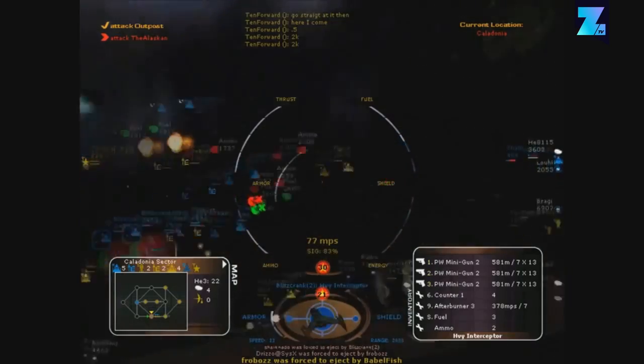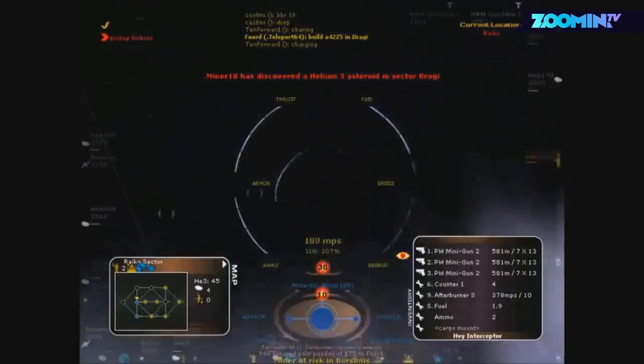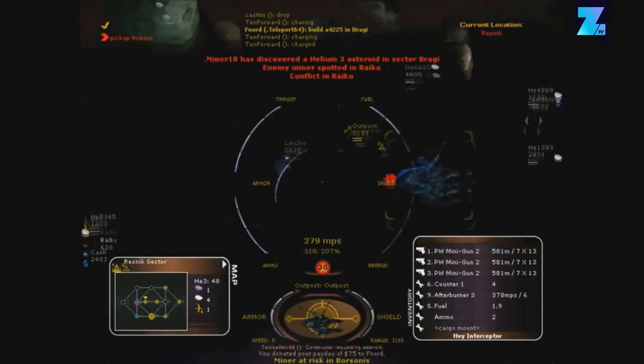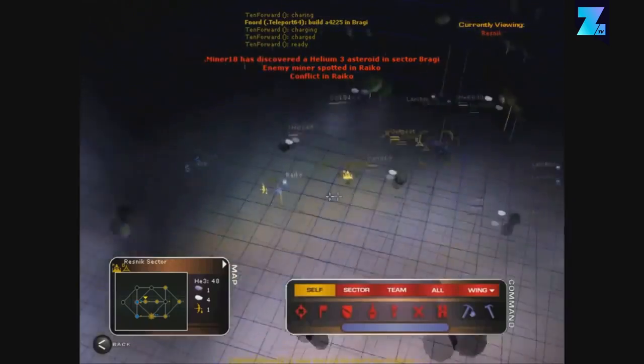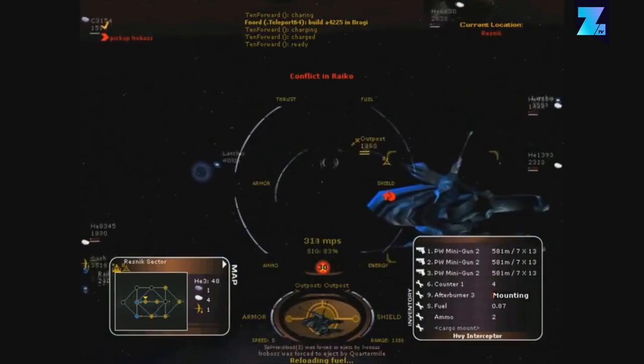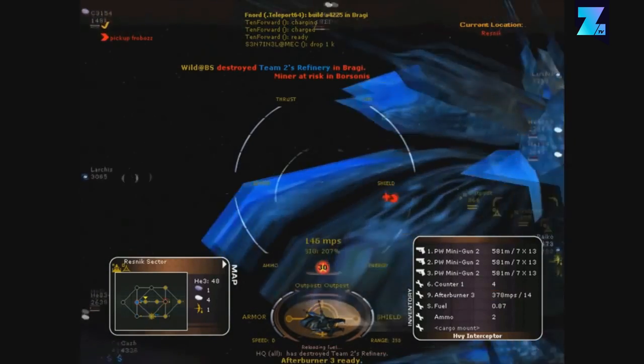Allegiance is a space combat game made by Microsoft. This game offers a mix between team-based strategy and space battles. There's no real emphasis on exploration here, but Allegiance is available for free on FreeAllegiance.org. How's that for a cheap way to cover the delay of No Man's Sky?